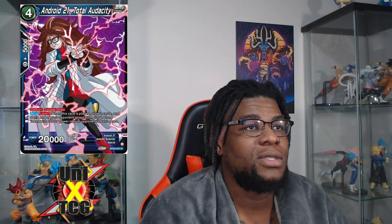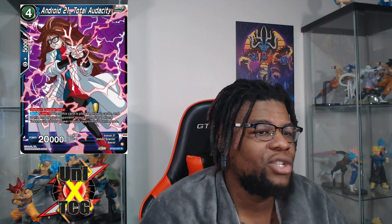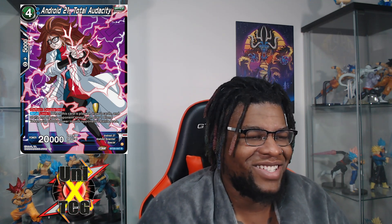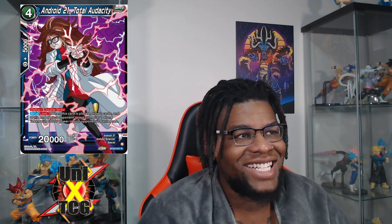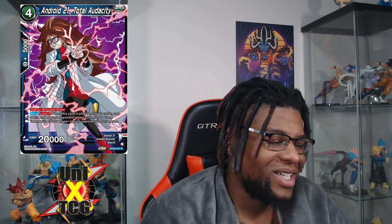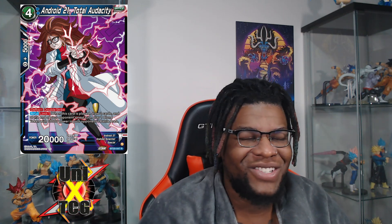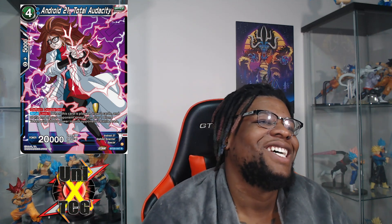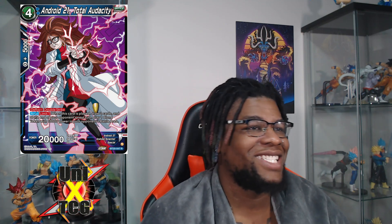Android 21 'Total Audacity' has deflect and double strike, also costing four. Auto limit one: when this card is played, draw two cards and at the end of your opponent's turn play one clone token with 10k power to your opponent's battle area. So you play her for four using some of your opponent's cards as energy, draw two, and add another clone token. There's basically no downside here.